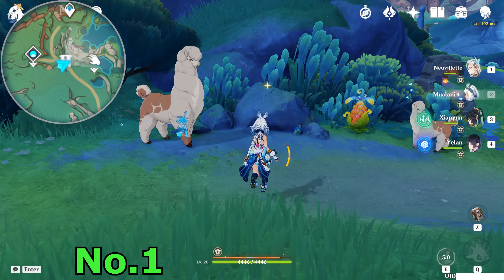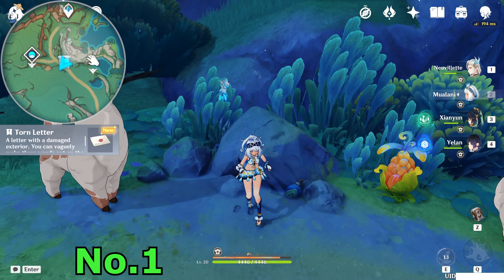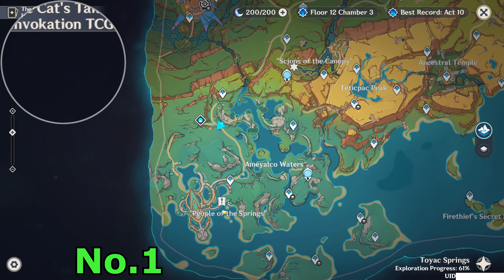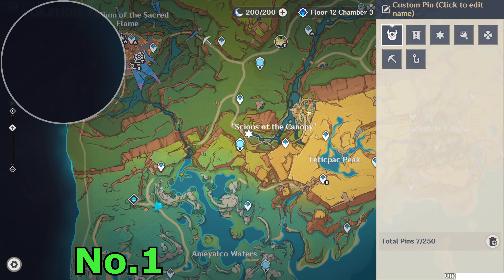The first one is here, close to this domain. Just teleport here and then go behind. Upstairs here, you will be able to find a ladder close to this llama. Here's the first ladder — a torn ladder. Collect it.